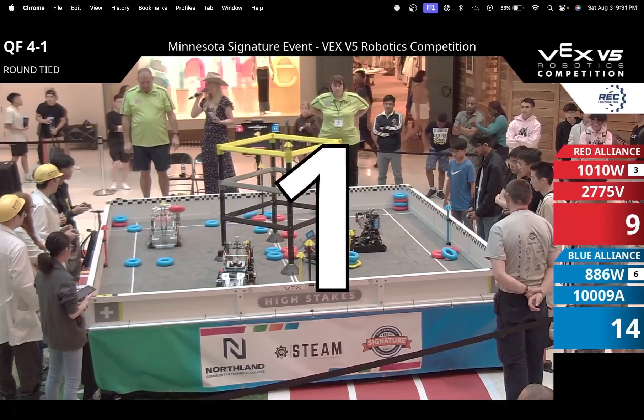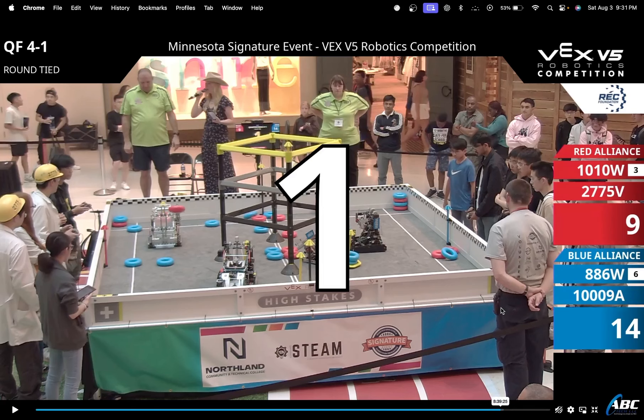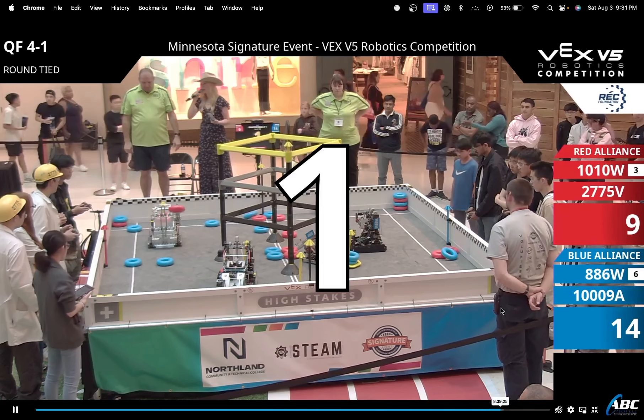What's up, guys? It's Luke here from 2029C, and I'm joined by Leon from 22R. Today we're going to be doing a match analysis of the Maul's signature event QF4-1. In this match, we have the Red Alliance 1010W and 2775V playing against the Blue Alliance 886W and 1009A.